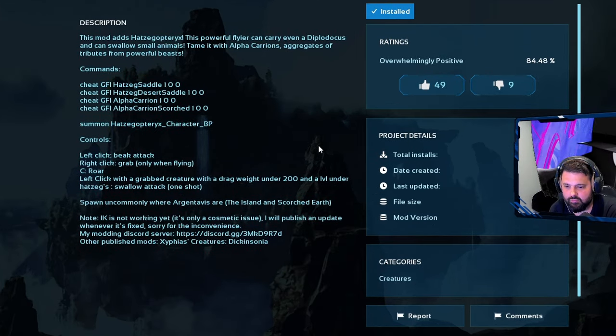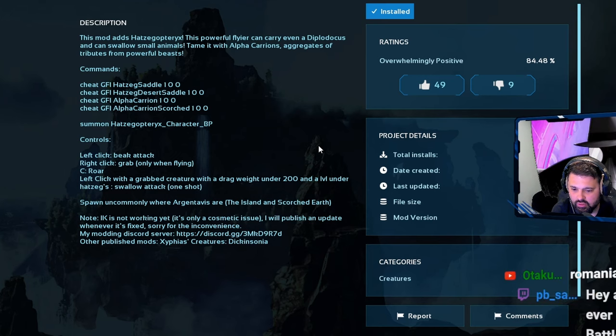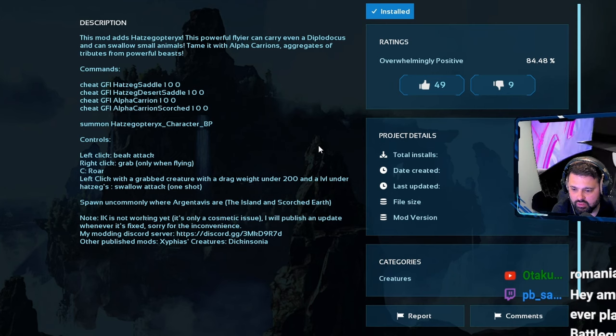Let's go - Pteryx, the powerful flyer, can carry even the Phodocus and can swallow small animals. With the Arthak carrions - what is carrions? I've got some trivial from powerful beasts. There's a code, so I use pound the head. Left click is peak attack, right click is grab only when flying. Grabbing the creature will drag weight under 200 and level under heads.